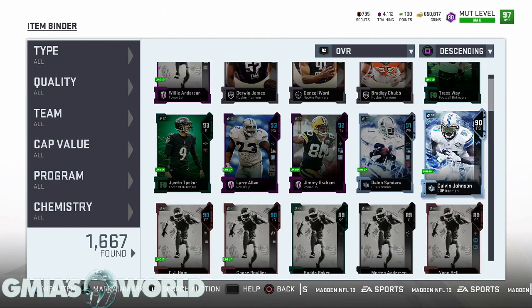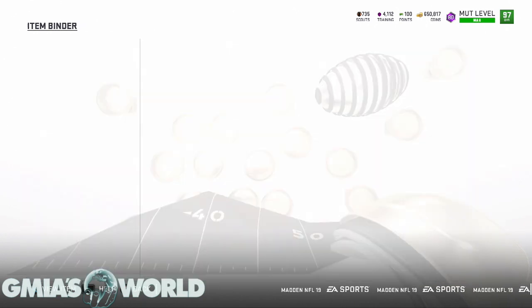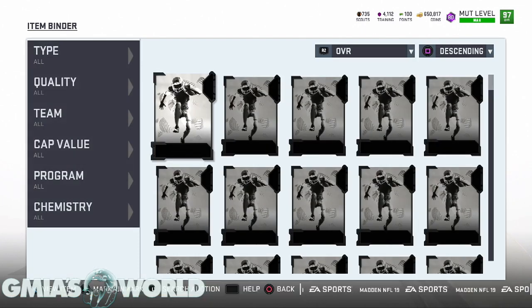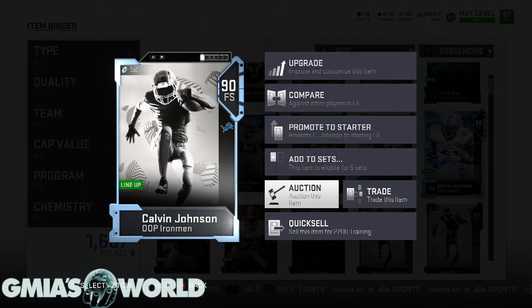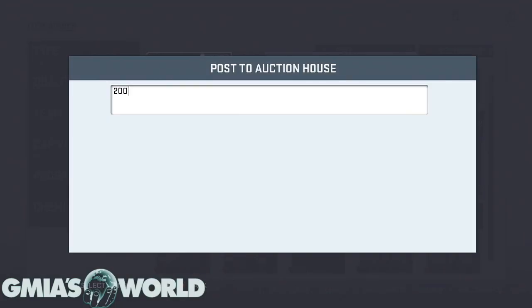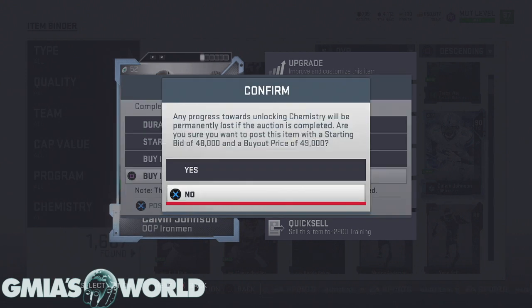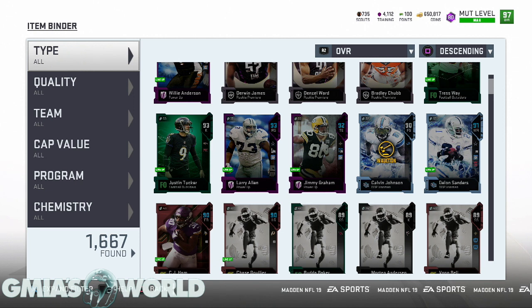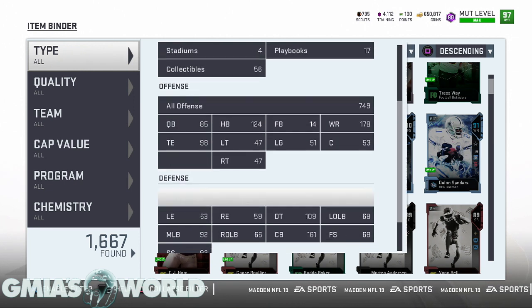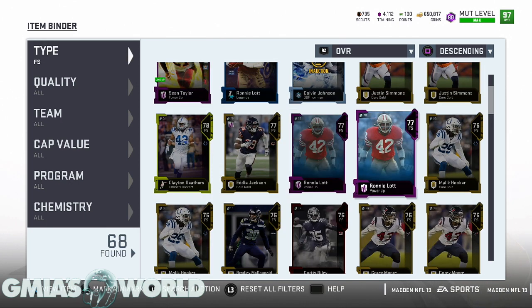Nobody's really going to be buying Calvin Johnson right now. He's probably going to go for like $50,000, but we have no use for him, so there's no real reason to keep him. Plus, other people who may be newer users may want him. I nailed it right on the head — $50,000. We'll put him up for $49,000. Somebody will end up buying him just because he's Calvin Johnson — they'll think it's the Calvin Johnson of old. But in this year, a lot of the attributes really matter, and he's not really that good. He gets pancaked, gets treated like garbage. So Ronnie Lott is going to be out there as another corner.